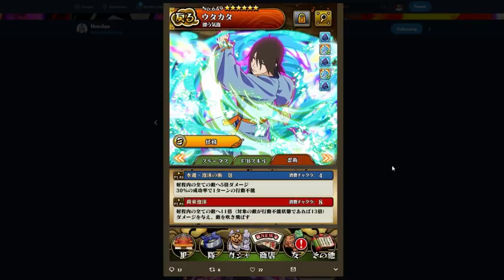For 4 chakra, his first jutsu is AOE — five times multiplier, 30% chance to apply something for one turn. His ultimate is 11 times multiplier, AOE also. And it's a 13 times multiplier if it's against wisdom. I think that's what it's saying.